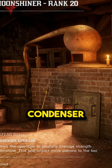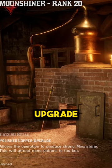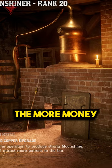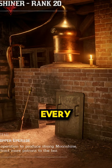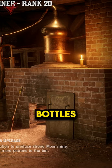The next two upgrades are the Condenser upgrade and the Polished Copper upgrade. Both of these will upgrade the Strength of Moonshine that you're able to make. The higher the Strength, the more money that you'll be able to earn from every single delivery, as long as you are able to sell all 20 bottles intact.